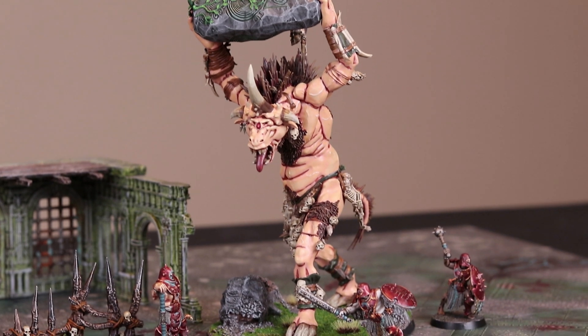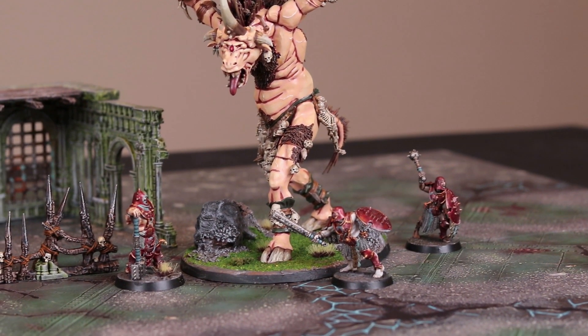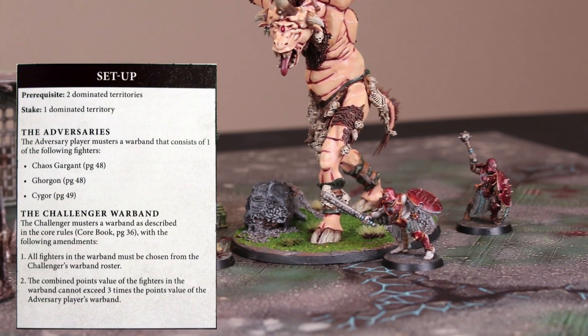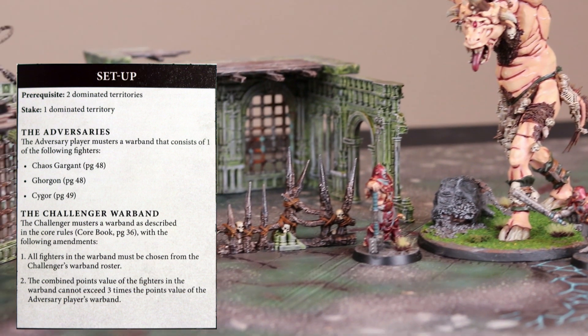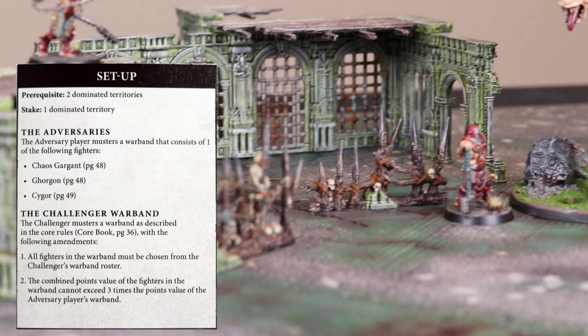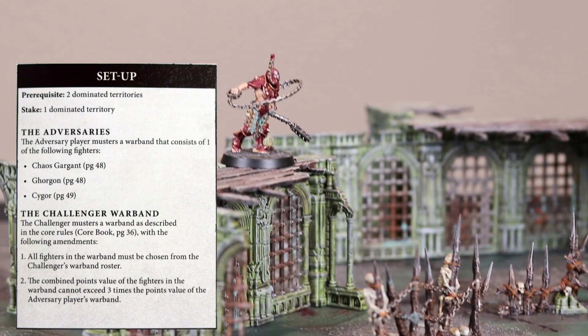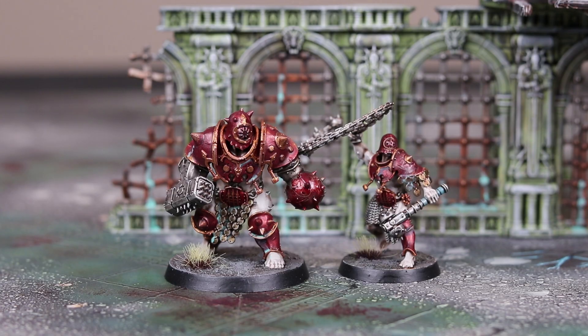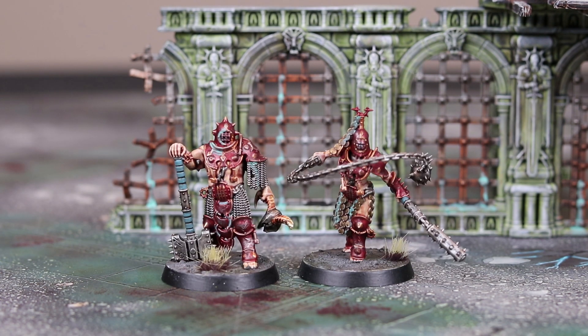Now we will move on to the challenge before the Iron Golems. In the battle plan Colossal Carnage, the Iron Golems will be playing as the challenger, and the Saigor will be the adversary. According to the setup, the Iron Golems cannot exceed three times the Saigor's point value, so their army point value must be 885 or under. For their warband, they have selected the Ogre Breacher and the Iron Legionary with Bolas for their hammer squad. The shield contains the Dominar and a couple Iron Legionaries, and finally the dagger holds the Perfector and the Drillmaster.